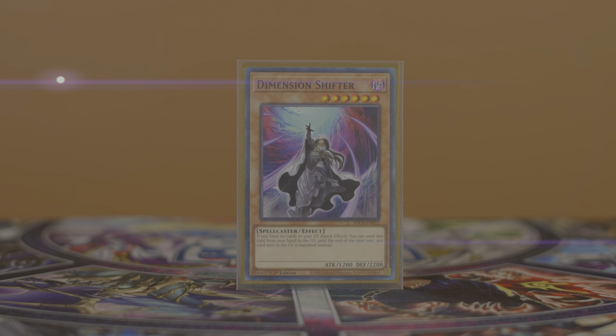Dimension Shifter eats you alive since all of your effects only specifically trigger in the graveyard. Really the best thing you can do when a Shifter is dropped on you is either have a Called by the Grave, or hope that you draw Branded Fusion and sit on a Dragoon, just trying to wait it out until your next turn.